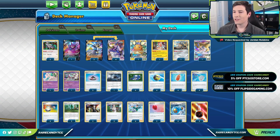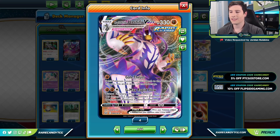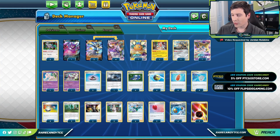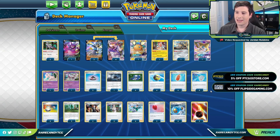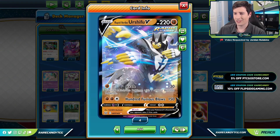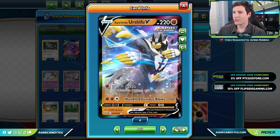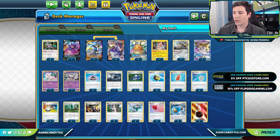Getting back to today's deck — Rapid Strike Urshifu is still the star of the show. We're playing a very weird 2-4 line because we're trying to cheat the evolutions out with Mustard. That said, we still need a couple of regular Urshifu V's because if you ever miss the Mustards it feels awful, and you still want to be able to evolve traditionally at some point in the game.